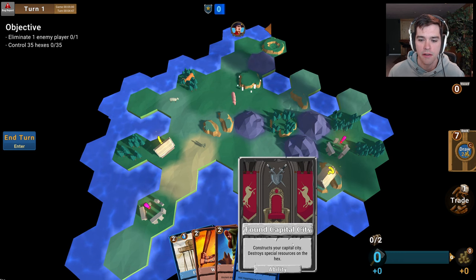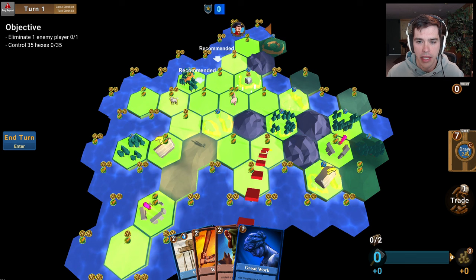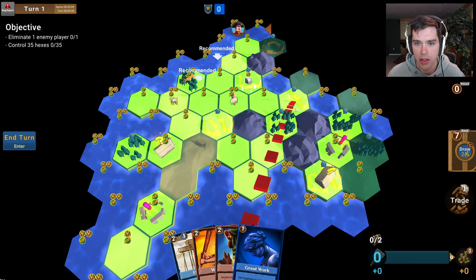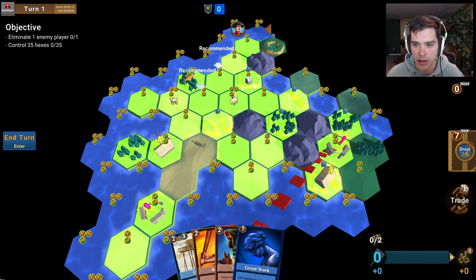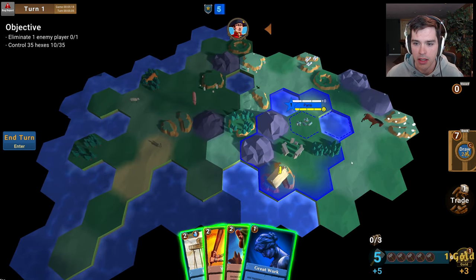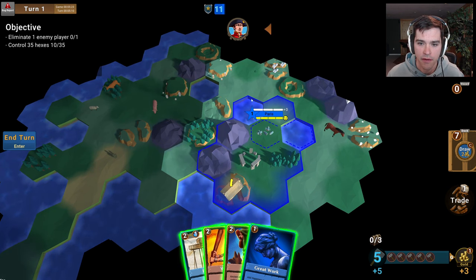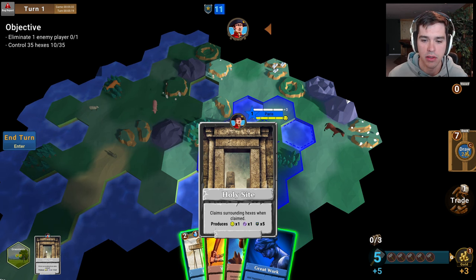My first hand, I'm always dealt the Found Capital City card, which is what you use to place your first city. There are a couple recommended locations, but I really want to settle my city as close as possible towards the center of the island. I also would love to settle right next to this holy site. Normally your city would only have in its territory the tiles immediately adjacent to it, but a holy site claims the surrounding hexes when it is claimed. It also produces happiness and culture.